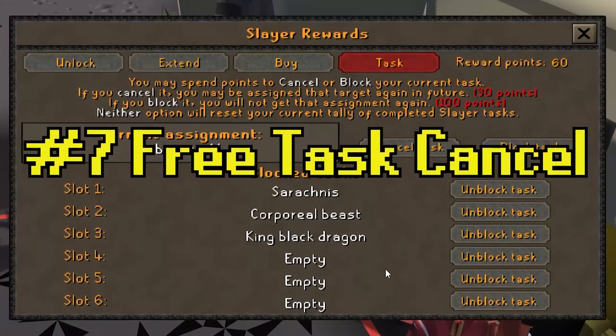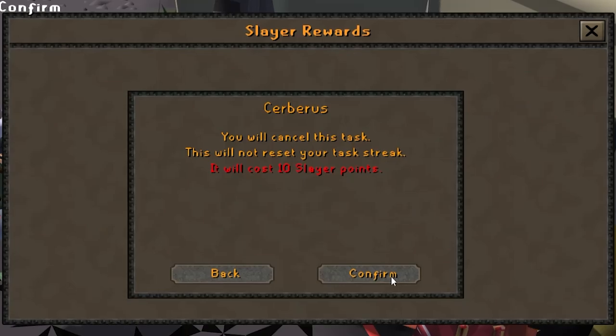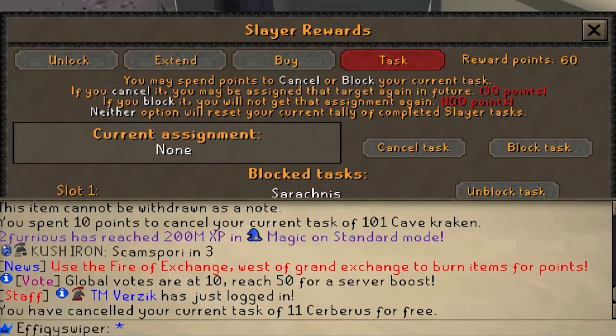Tip number seven: you can cancel your Cerberus task for free. I'm not sure if this is intentional, but it has saved me so much money and Slayer points when I'm searching for a boss task.